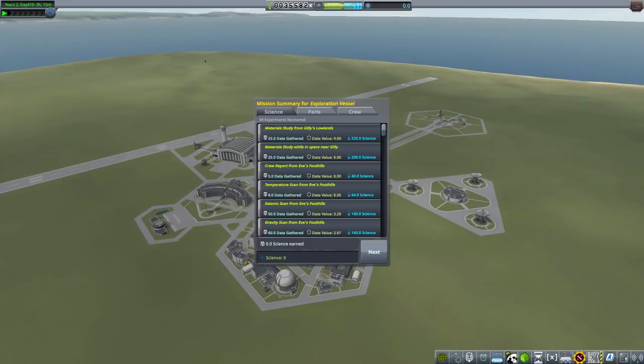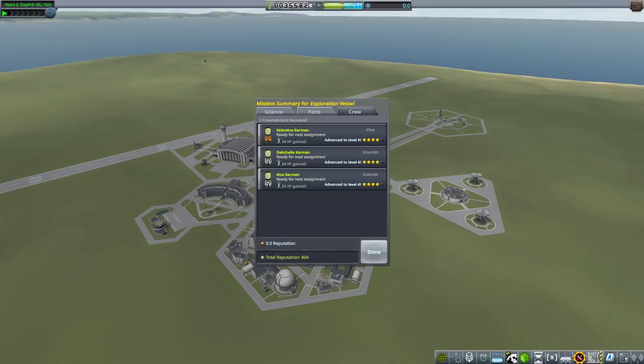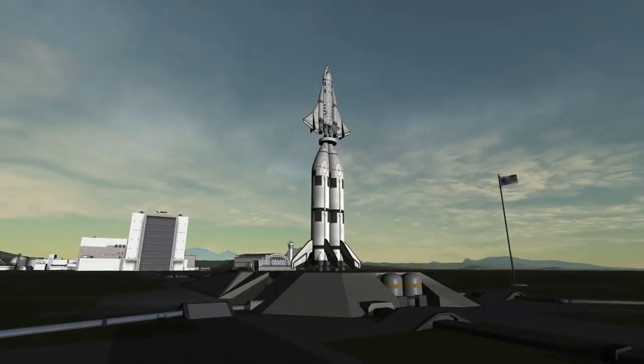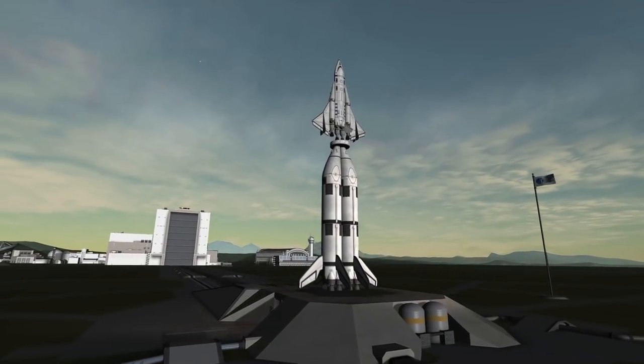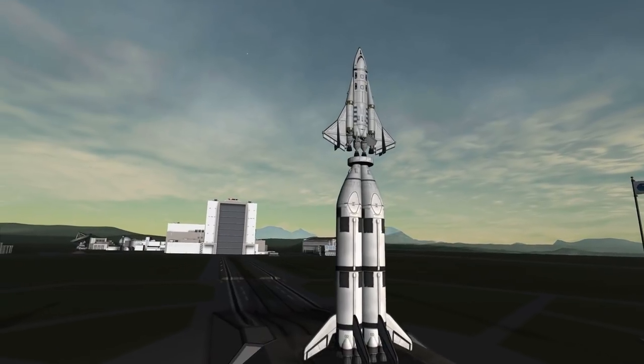Another thing that happened: our exploration vessel sent to EVE actually got back to Kerbin, and that leveled our crew on board to level 4 and got us some nice science as well. With all of that out of the way, we can now send our first colonists up to our DUNA colony ship and off to DUNA.